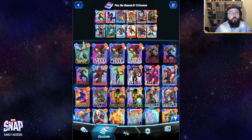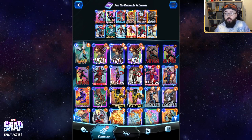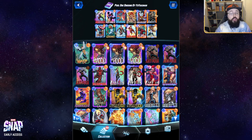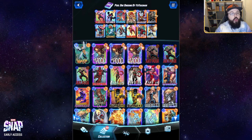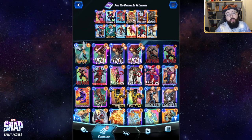We wanted to explore something from one of our brand new players today — kind of show you exactly how it works with Pool 1 and then head into some games and jam it on the ladder. Obviously we'll be playing into some Pool 3 decks, but we'll see whether we can hang with those. This one is a Pool 1 ongoing list from a user named Yo Yakuman. We're going to go through this card by card, explain the thought process, and then jump onto the ladder and see how it goes.